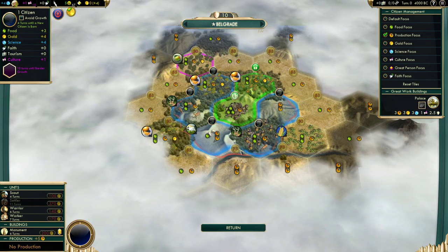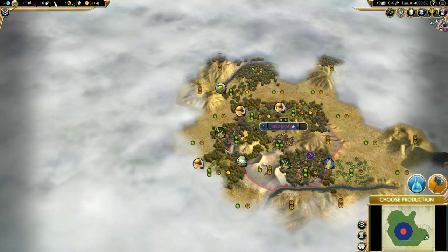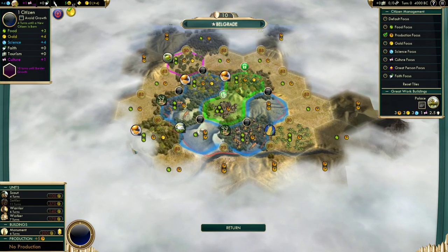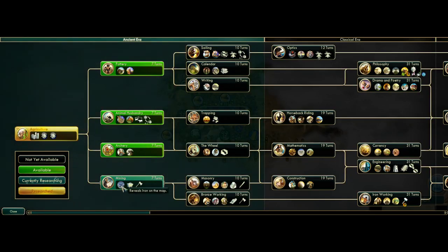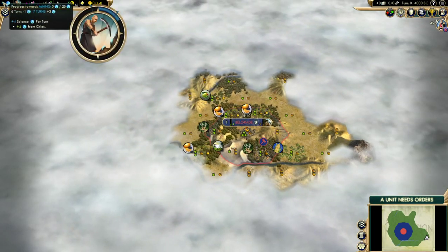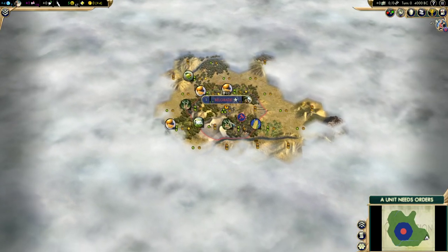Cap looks really strong — four first ring chops is incredibly good for tradition, but we don't know, maybe this could be liberty. So we're going to queue up two scouts. I always research mining first so I can reveal where my iron is. If I had moved somewhere that could potentially have been a horse tile, maybe I'd go animal husbandry first. But 99% of the time I'm going mining first.